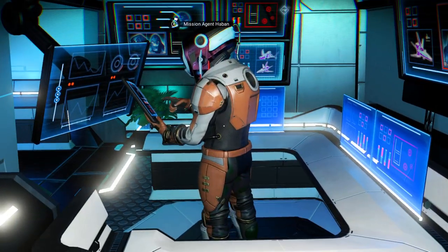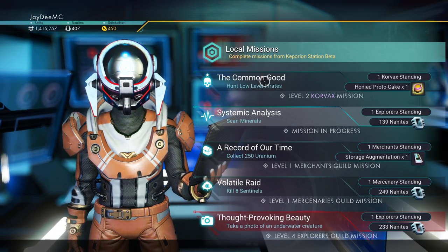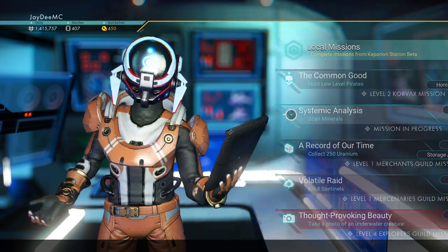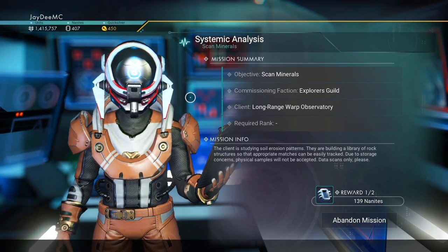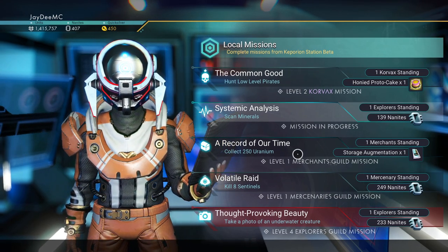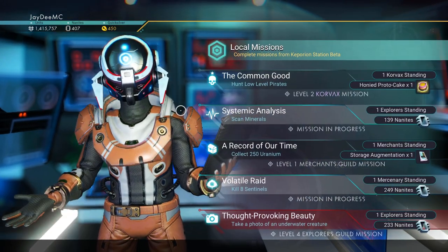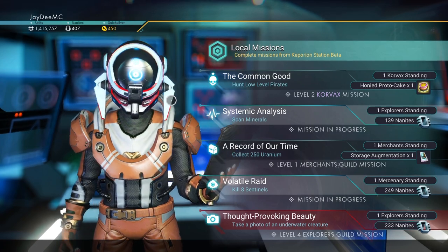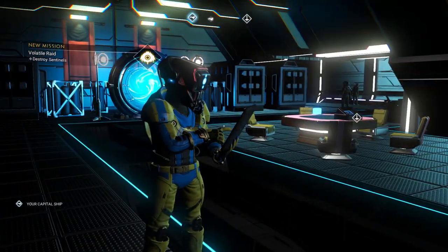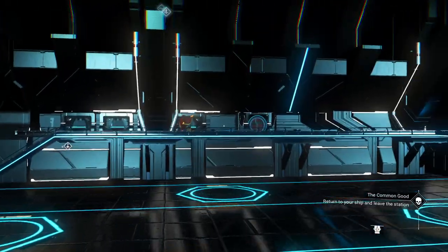Let's check if you've got any missions for me to do. Hunt down pirates, honeyed proto cake. Scan minerals — this is easy, I am already doing it. Collect 250 uranium — I probably have to deliver this. And kill eight sentinels. Sure thing. Low-level pirates though — Corvax, why not. Alright.